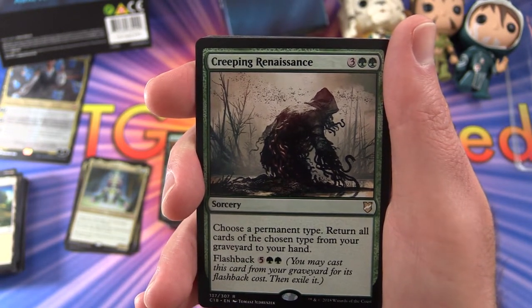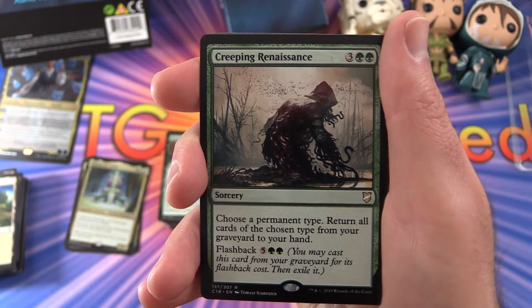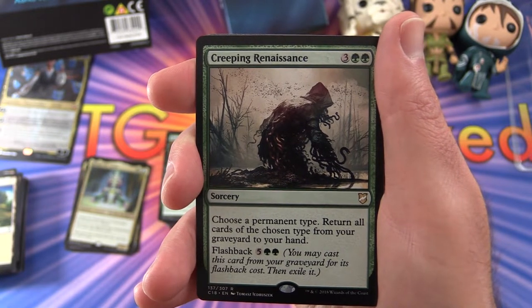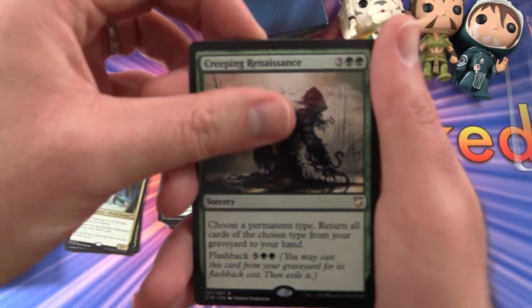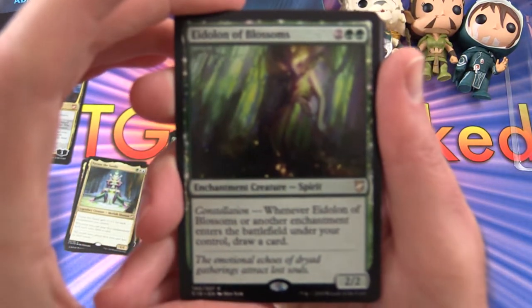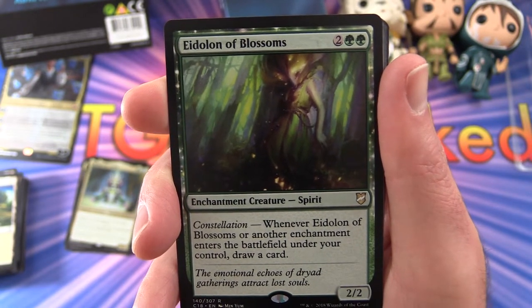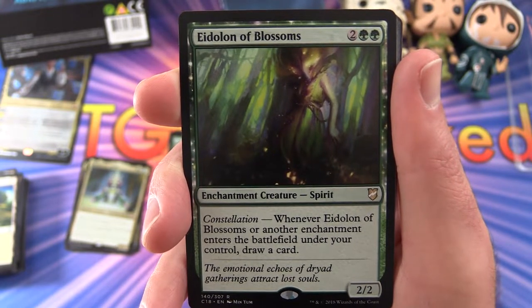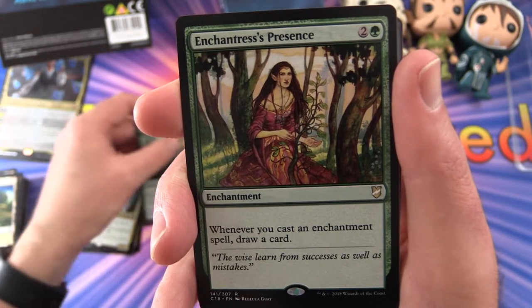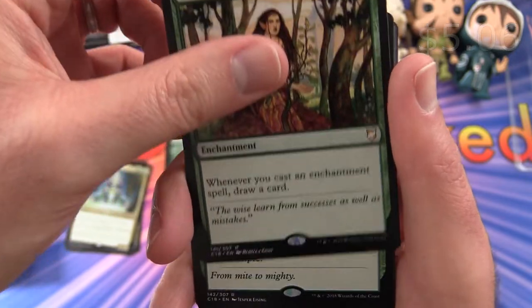Creeping Renaissance — sorcery for 5. Choose a permanent type and return all cards of the chosen type from your graveyard to your hand. This one has flashback for 5 and 2 plains, so you can cast it from your graveyard for its flashback cost, then exile it. Eidolon of Blossoms — enchantment creature spirit, 2/2 for 4 mana, with Constellation: when it or another enchantment enters the battlefield under your control, draw a card. Fairly straightforward. Enchantress's Presence — enchantment for 3: whenever you cast an enchantment spell, draw a card.